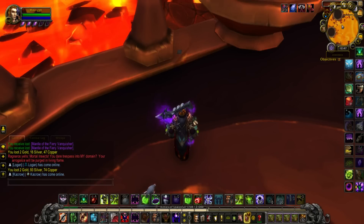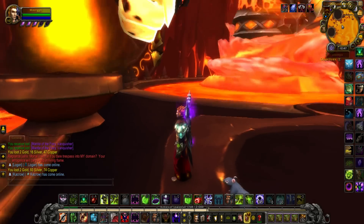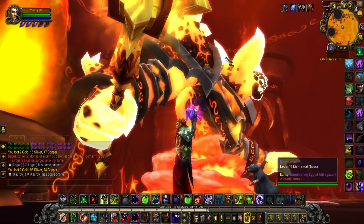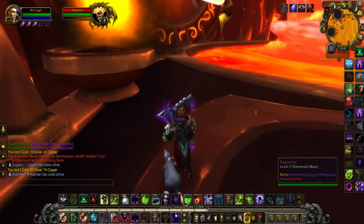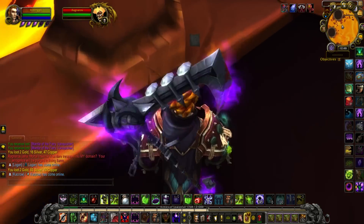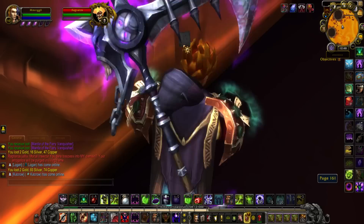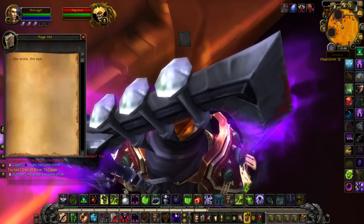Here we are at page 161, or page 2. You'll see I'm in Firelands — Ragnaros is right here for reference. You're going to go to the left of Ragnaros, where this pillar is, and then sitting on the ground will be page 161. Read it, and it says: the wind, the eye.